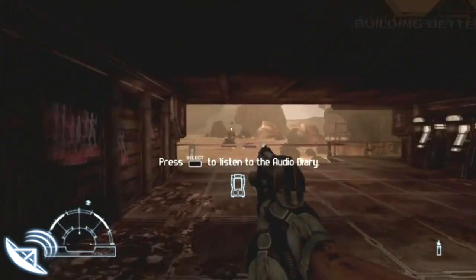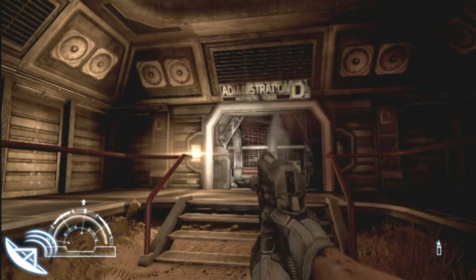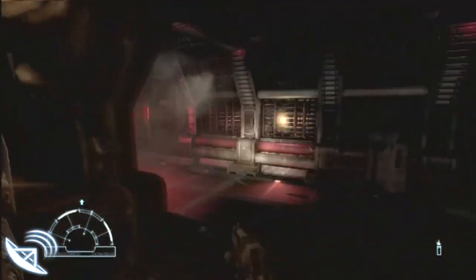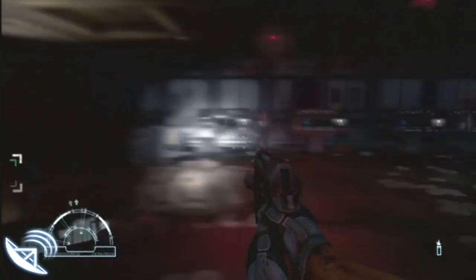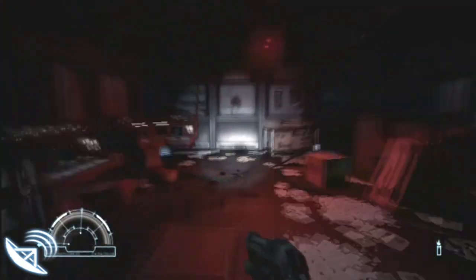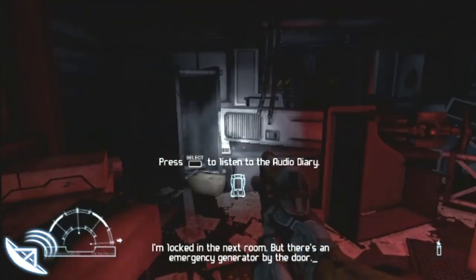And that's the sixth one. So now you want to head to Admin D — it says so on the outside. This is where you have to go. And instead of getting the power, you want to go right to the back of the room, and there's another one.